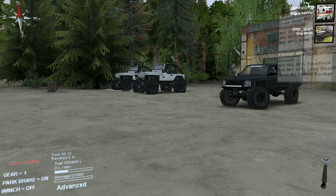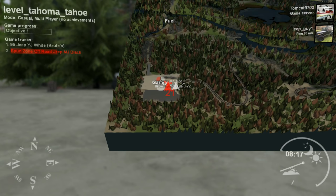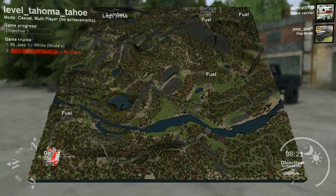What is going on today, guys? TomCat here, and today we are back in Spin Tires with JeepGuy, exploring a brand new map. This map is called Tahoma_Tahoe, and it's based off of the first section of the Rubicon Trail, which is really, really cool.